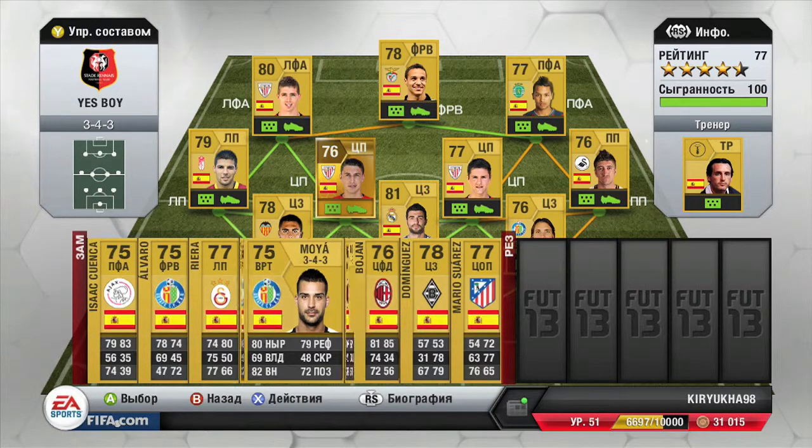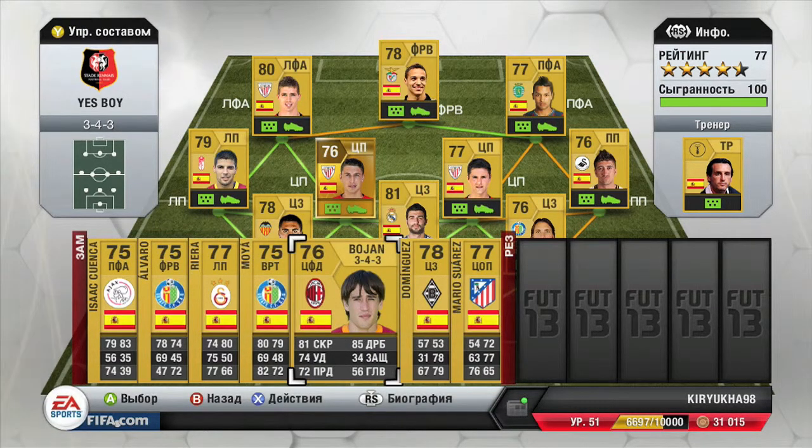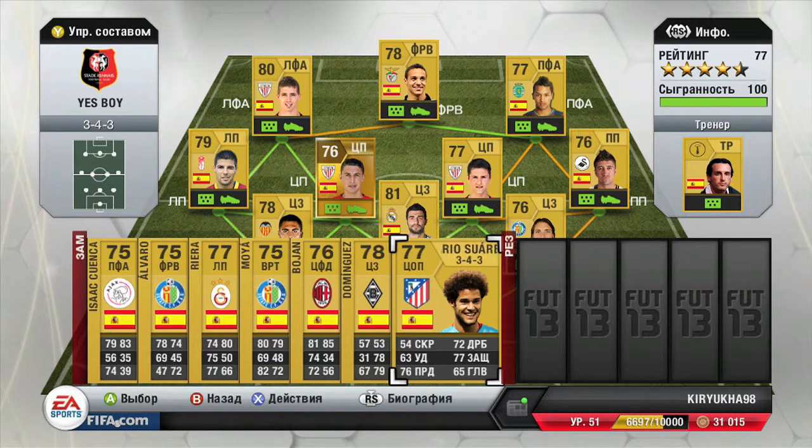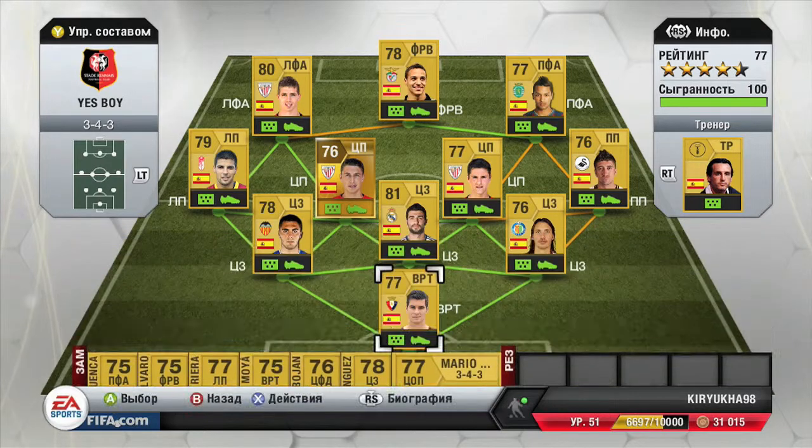And then we have this wonderkid — Spanish wonderkid Bojan, who now plays in Milan and used to play in Barcelona. Then we have our centre back from Borussia Mönchengladbach, Dominguez, and we have Mario Suarez — I just bought him because he has fun hair and that's it.